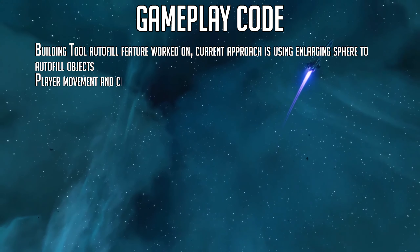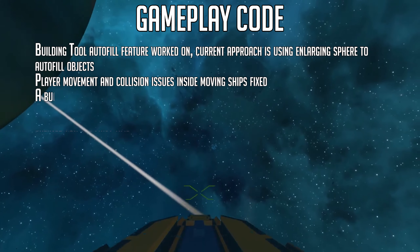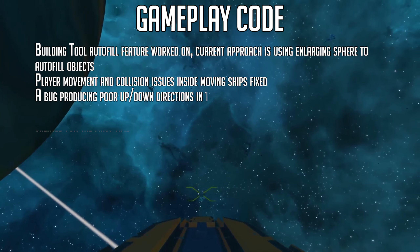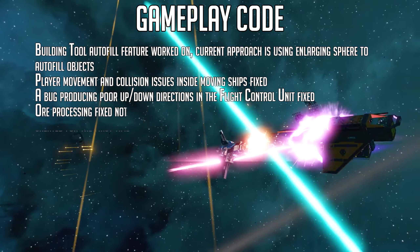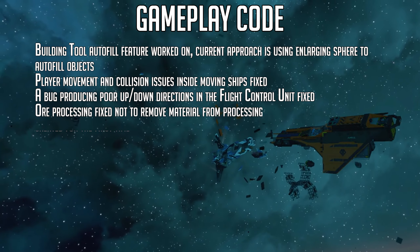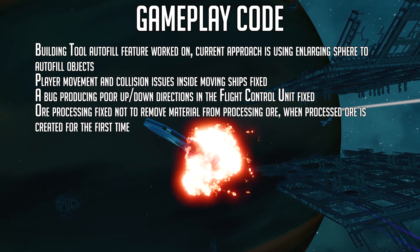Player movement and collision issues inside moving ships have been fixed. A bug producing incorrect port up/down directions in the flight control unit has also been fixed. All processing has been fixed to not remove material from processing when processed ore is created for the first time.